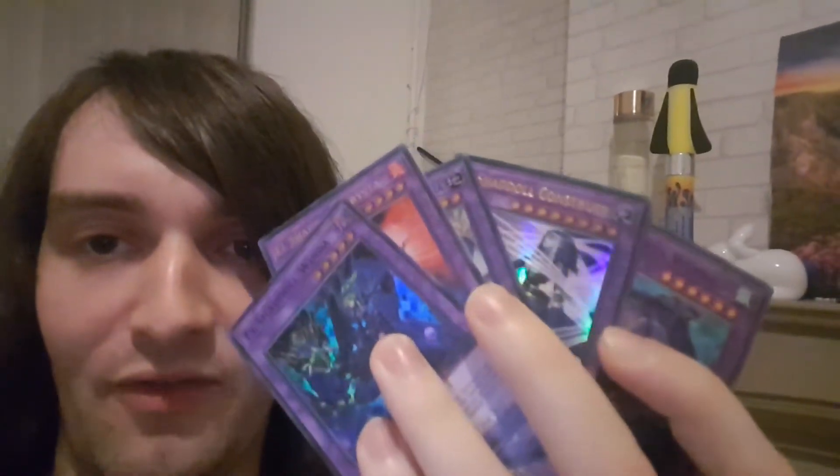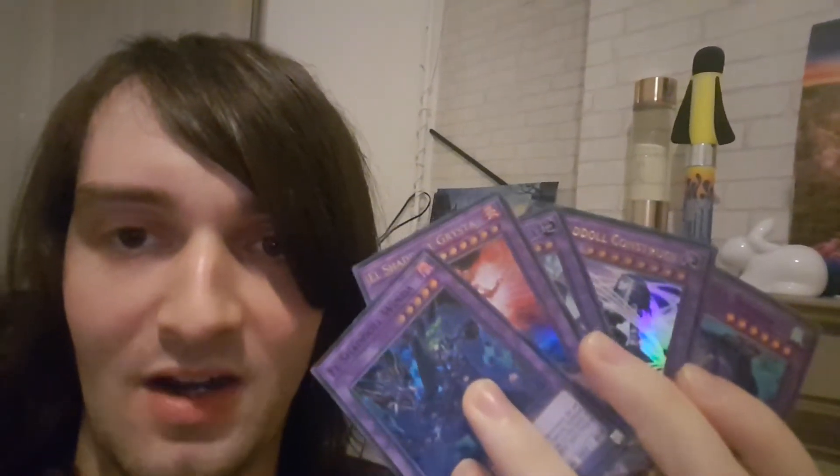Next up we have all the classic Shadols — all the different elements are represented. We have dark, fire, light, earth, water is tucked somewhere at the back there, and wind. We've got to have all those ready for the situations. The wind fusion monster is a little bit shit, but the main deck monster El Shadol Wendy is actually quite good, so we want that situation ready where a wind fusion is the only thing we can make.